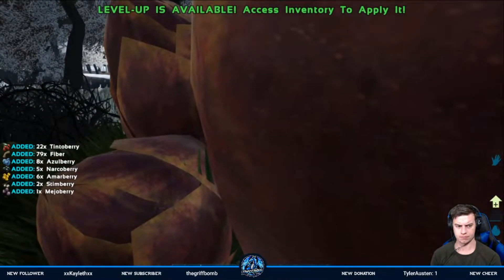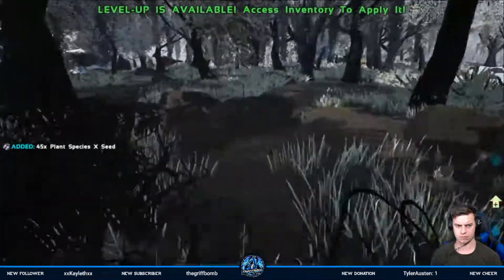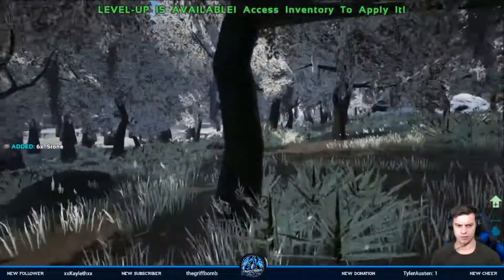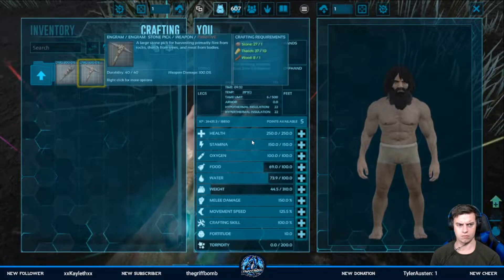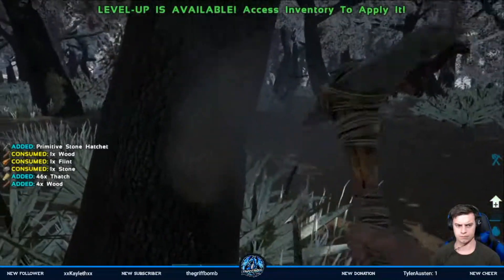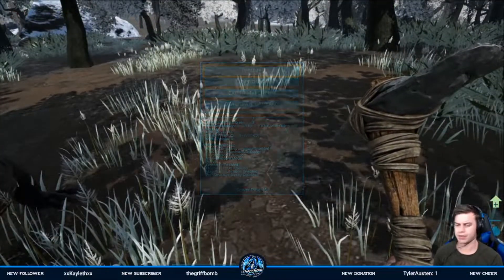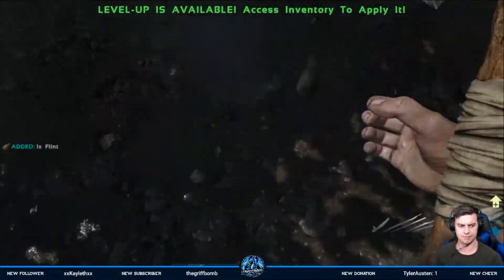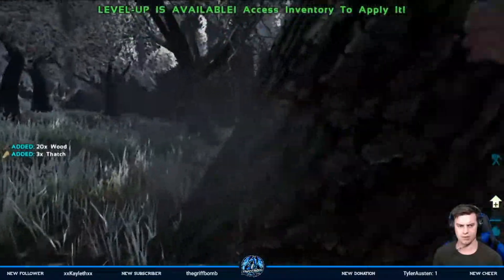Come on. They'll defend our base. Some crazy colours on the dinos for the Christmas event. We need you — grab you and help with wood. There's actually a lot of metal stones out here. Good.